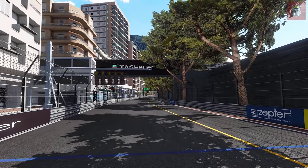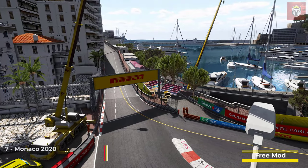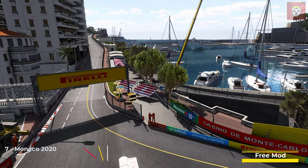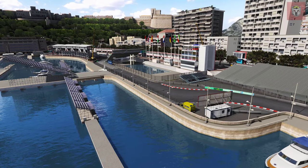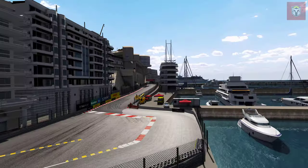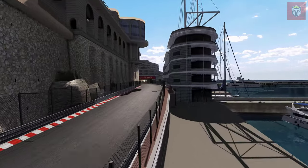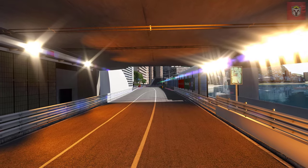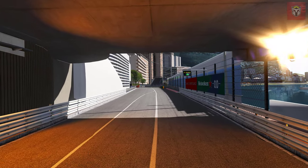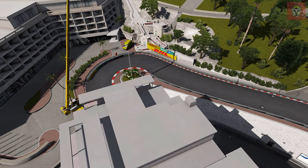Now we're at number 7, and even though I've tried to keep away from the really obvious street circuits, I'm going to chuck this one in. This is Monaco 2020 — it's 2.1 miles long and 22 pits, and it's done really nicely. It has the updated swimming pool section, so if you're looking for a particular layout of Monaco, this may be the one. When you visit the modder's page, make sure you say thank you — they all appreciate any support you give them.